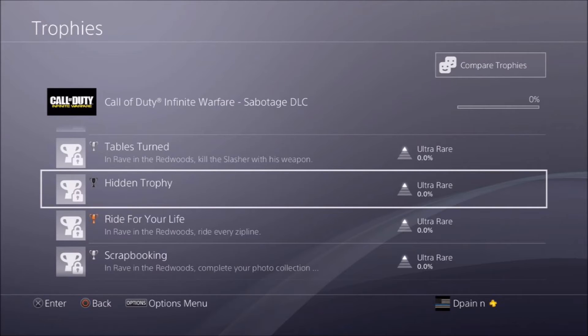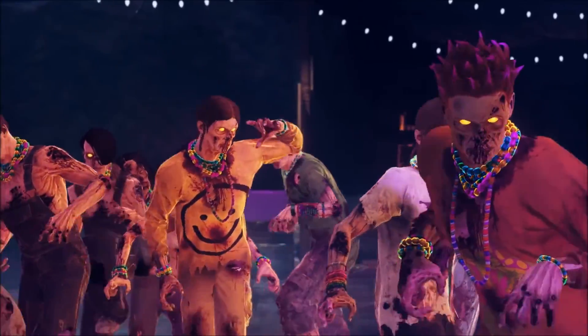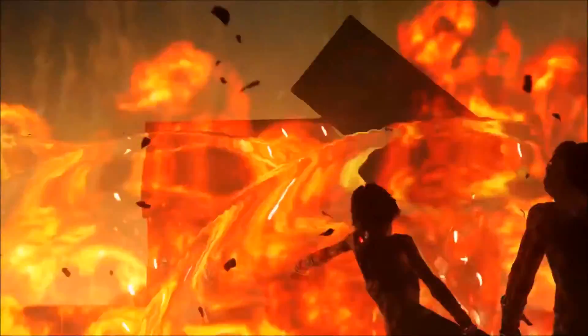The next trophy is in Rave in the Redwoods: complete your photo collection. It looks like there's a sticker collection just like Zombies in Spaceland, with different things you have to do to unlock different achievements — presumably towards the easter egg and different buildables for weapons, similar to how Zombies in Spaceland let you open up wonder weapons.